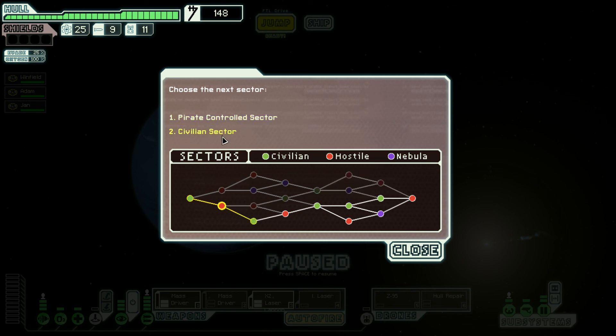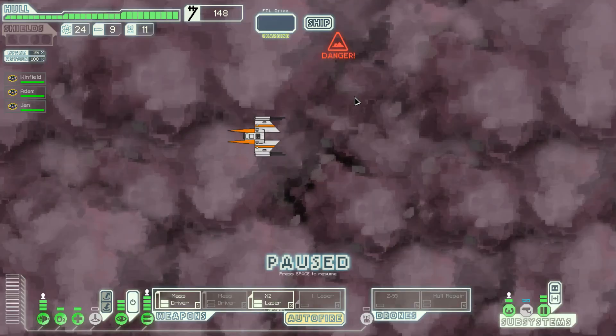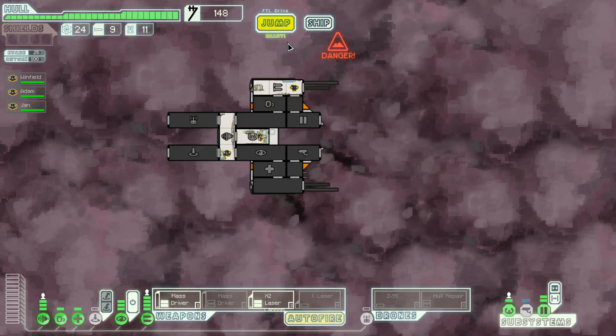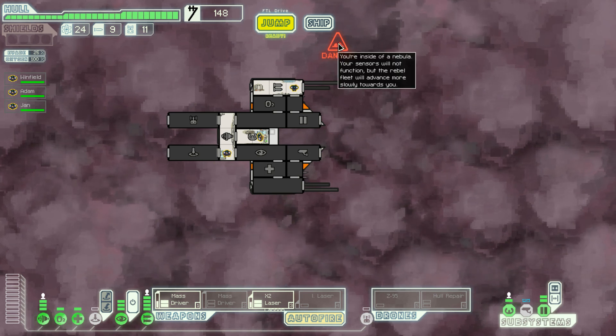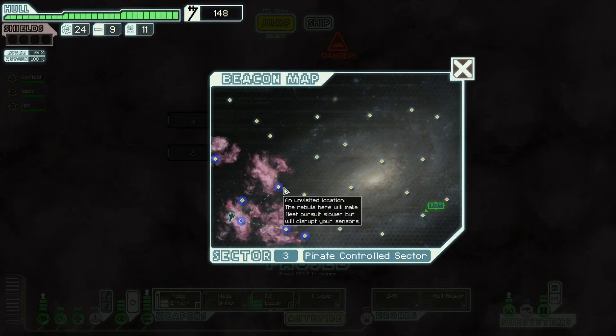Pirate control sector or the civilian? I fancy the pirates. We like the pirates a little bit more than the rebels. Oh no, it's in a nebula. This somewhat isolated region was thrown into chaos at the start of the rebellion — even in peacetime it was always beset by pirates, but now it houses a center of operations for countless pirate fleets. At least we can get out of here — let's do one more sector.